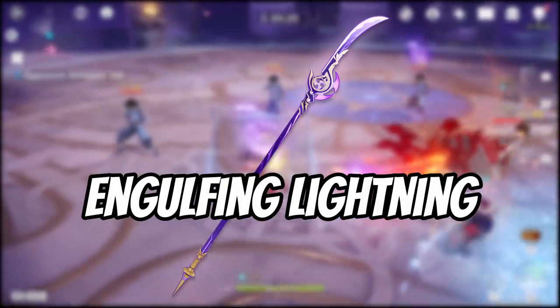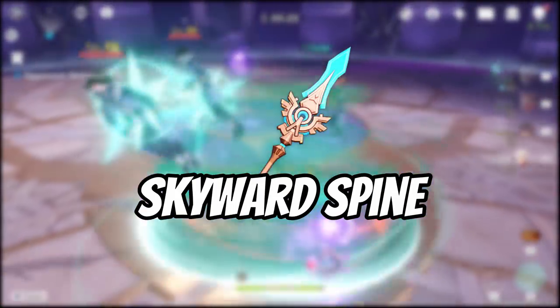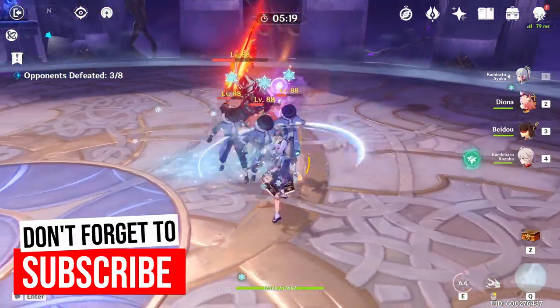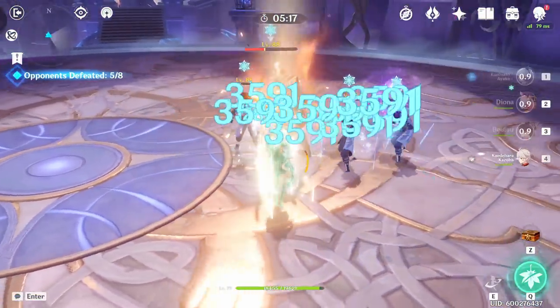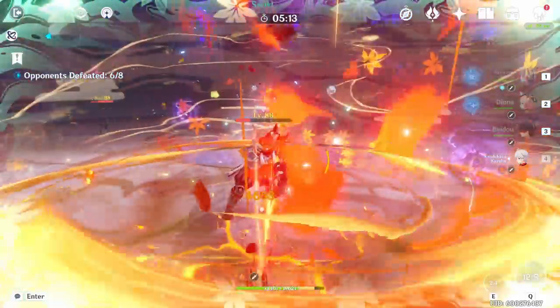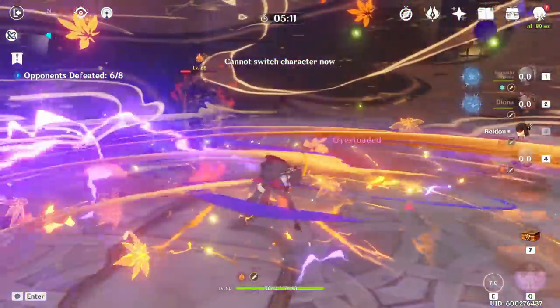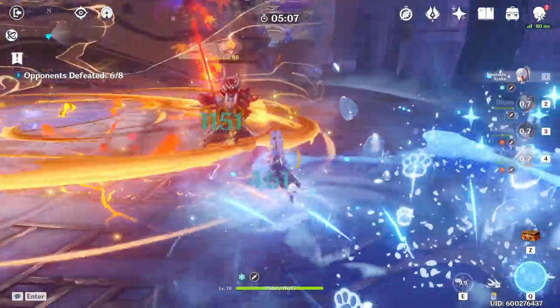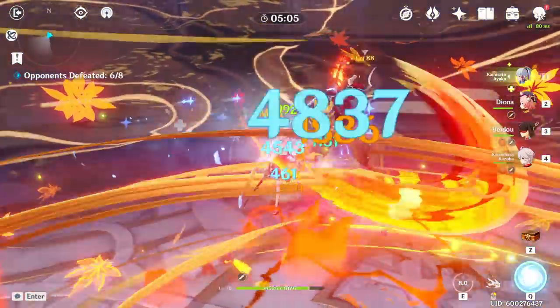I'm going to be going over The Catch, the Engulfing Lightning, and the Skyward Spine, because these are the three weapons I get the most questions about. The choices on your main stat artifact pieces will depend heavily on your team setup — if you're going to be using Bennett, Sara, or both, or Bennett, Sara, and the four-piece Noblesse set, it completely changes what you should build for your main stats.